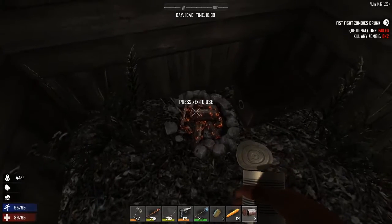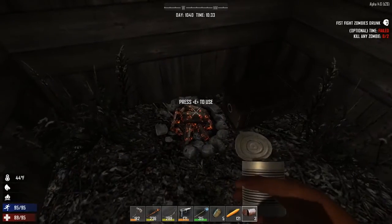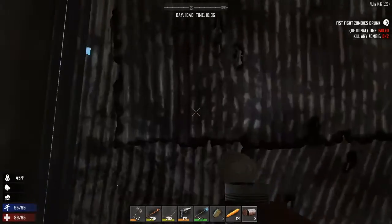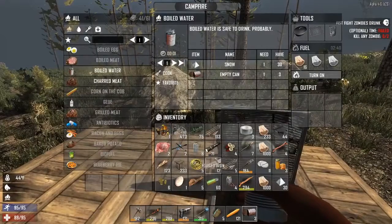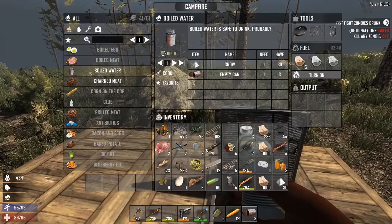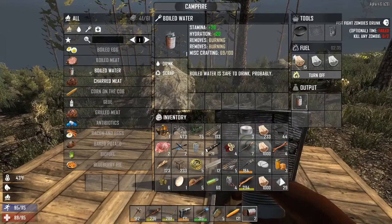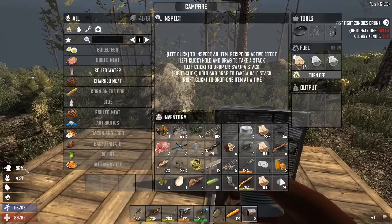In our case we have snow. There's a bit of a bug in the game at the moment where there's a massive delay when you go out of the campfire before you can craft again, so we're just going to wait for that to clear. We're boiling some of this snow. To boil the snow, we need one item of snow — we have 30 — and an empty can. We have an empty can, so let's boil some water. There we go. Let's drink that. Beautiful — that's taking care of our thirst. We're not thirsty anymore.